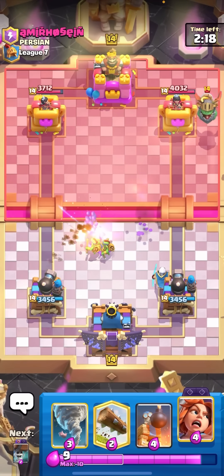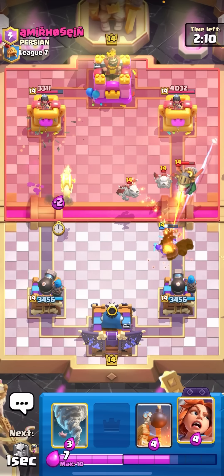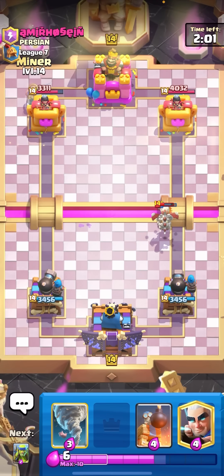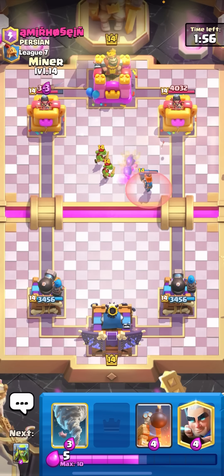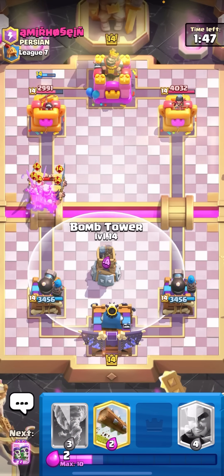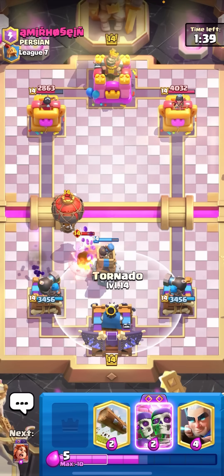I'm just gonna go for my Spear Gobs in the middle. I don't have any more air cards in cycle though, so I could be in a bit of trouble if he tries to go for a Lava push right now. That Magic Archer is kind of dead too — unfortunate. I'll just log on the left — he's probably gonna Lava. Wall Breakers here — it should pull one Skeleton Dragon away. Yep, Valkyrie here for that. He's gonna have to defend the Valkyrie again too because the Skeleton Dragons are dead to my towers.